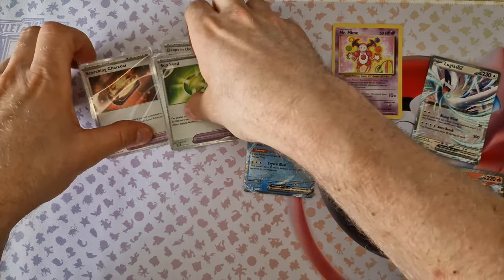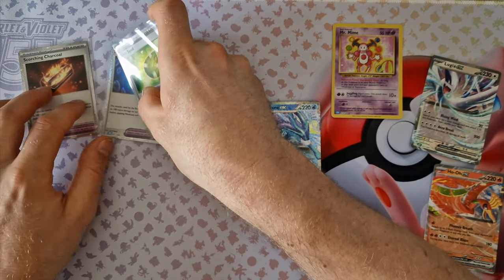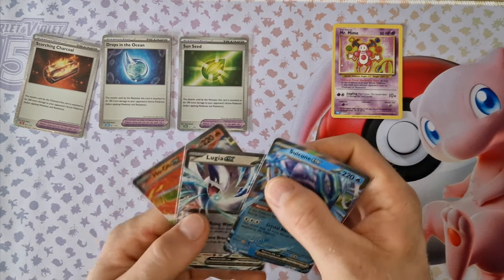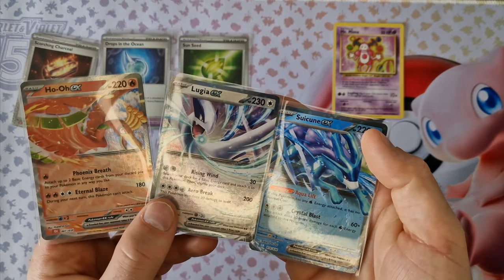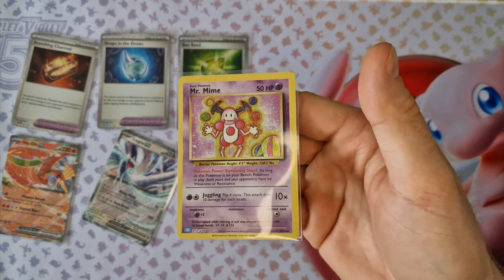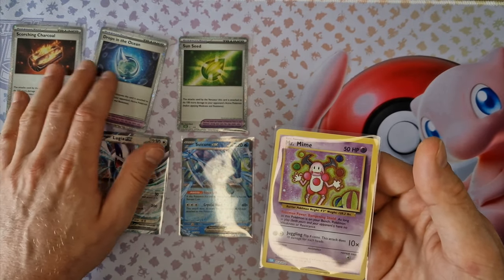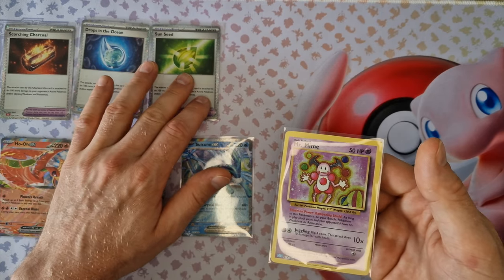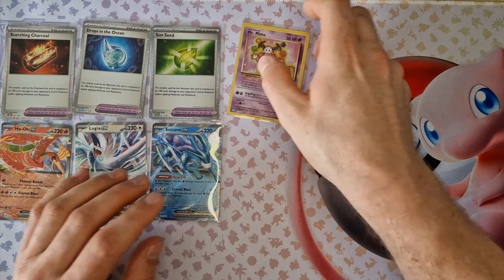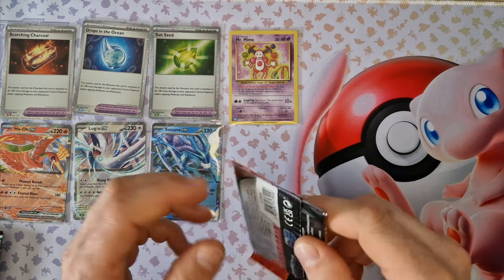You can see 3 Turners and 3 Legend Pokemon, and Mr. Mime Special Holo with a yellow edge. It's a very nice small card with a yellow edge. Mr. Mime is a Pokemon from the first 151 Pokemon — it's very nice for me.